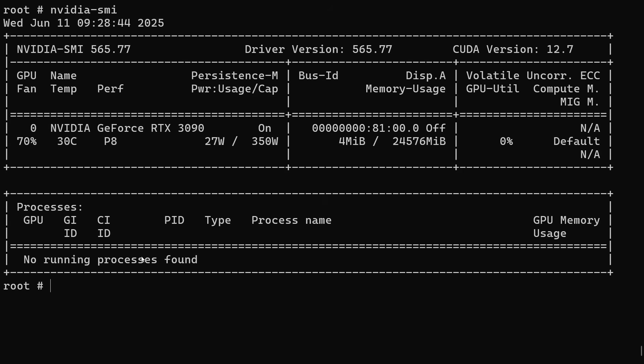Here I am on my Linux PC. It's got an Nvidia 3090 graphics card with 24 gigs of memory. We're going to be using Ollama, so let's go ahead and start it up and ask our first question.